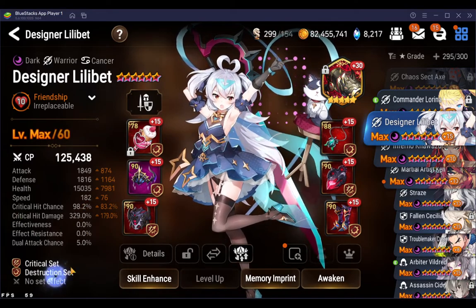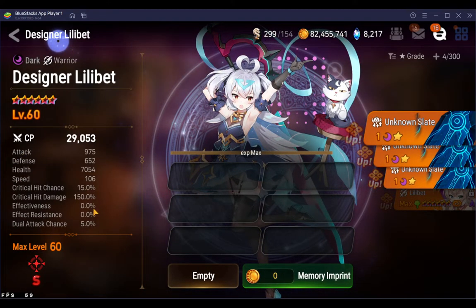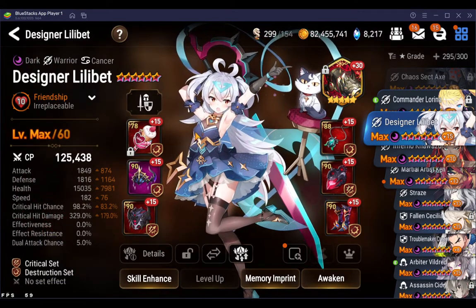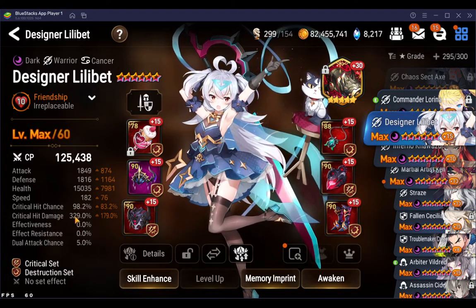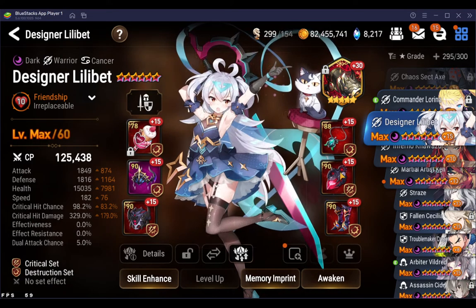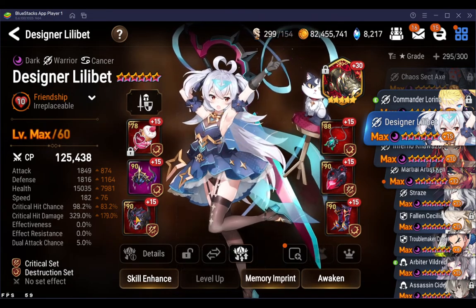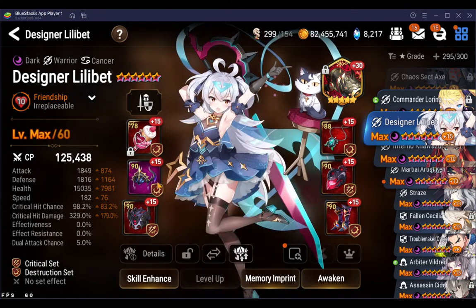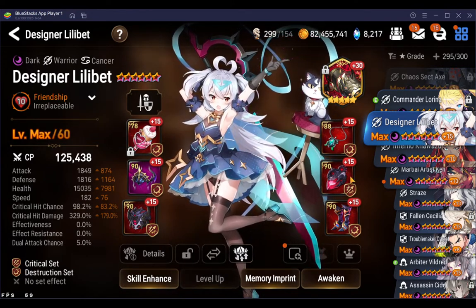She's at 98 crit chance — I have three slates and could push to 100, but I'm waiting until I get another copy since I don't want to waste a slate on a regular RGB unit right now. Crit damage is about 330, which I think is maxed out on these pieces. That's pretty much the stat cap for her current gear. The attack is a bit high and I'd like to trade it for more defense, but the gear score on some of those pieces justifies keeping them.